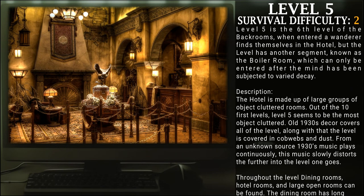Level 5. Survival Difficulty: Class 2. Level 5 is the 6th level of the back rooms. When entered, a wanderer finds themselves in the hotel. But this level has another segment, known as the boiler room, which can be entered after the mind has been subjected to buried decay. The hotel is made up of large groups of object-cluttered rooms. Out of the first 10 levels, level 5 seems to be the most object-cluttered. Old 1930s decor covers all of the level, and the level is covered in cobwebs and dust. From an unknown source, 1930s music plays continuously, and this music slowly distorts the further into the level one goes.